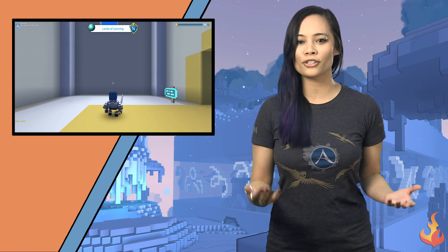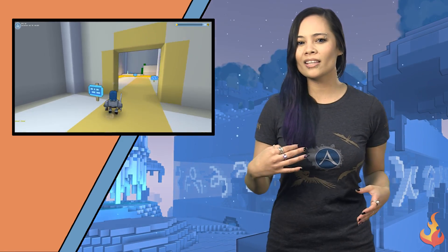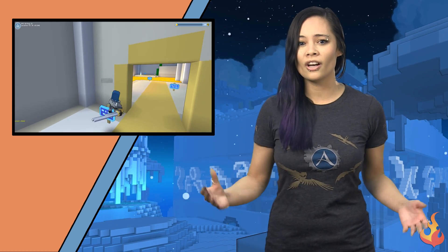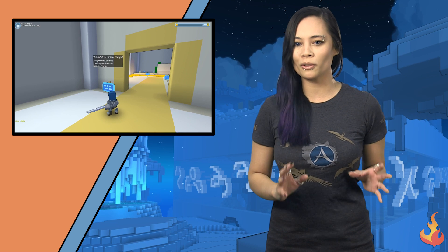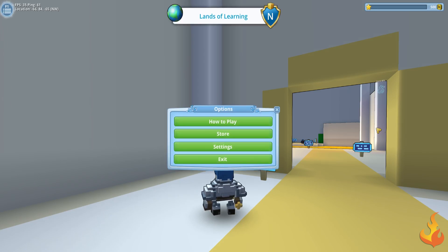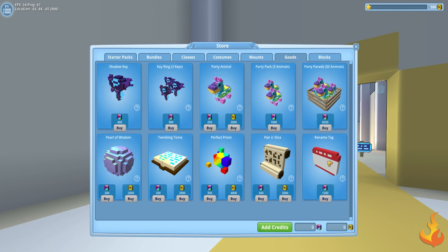First off, let's talk about character creation. When you first hop into the game, you'll choose a tag — basically a name for your character. Your tag will stick with you throughout your whole adventure, so make certain you pick a name you really want. There is an option to change your tag if you've made a terrible mistake: hit Escape, go to the Store, and go to the Goods tab where you'll find the rename tag option.